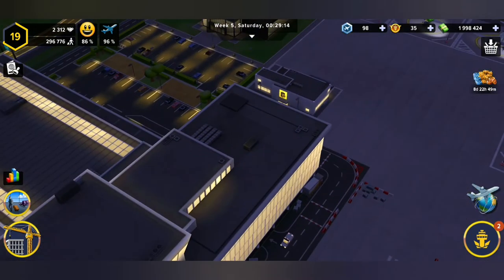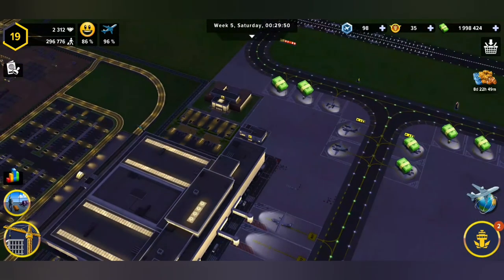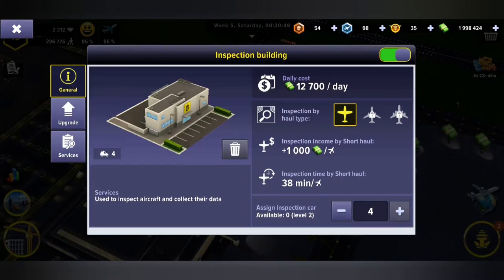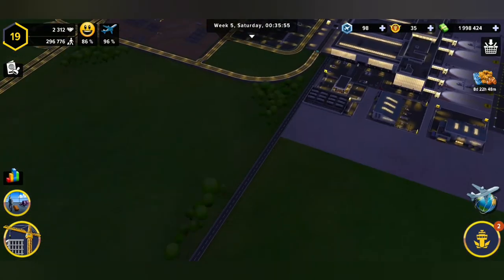If it's an inspection vehicle, go over to your inspection building, click on that, go to the general tab. In the general options, in the bottom right-hand corner, you can activate or deactivate the building, but you're also gonna find a plus and a minus there — that's gonna allow you to assign an inspection vehicle to the inspection building.